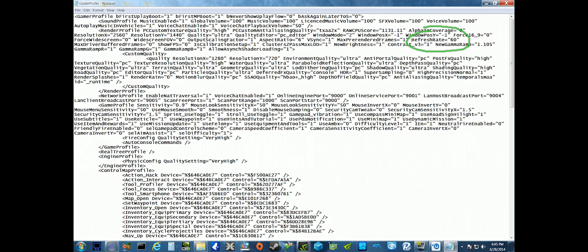Somewhere between halfway and the end you're going to find the variable for the refresh rate. Now, in order to trick the engine into disabling the framerate cap, all you need to do is change this from 60 hertz to 120.